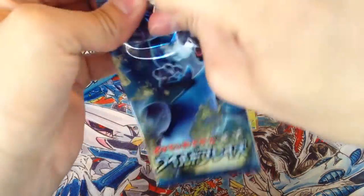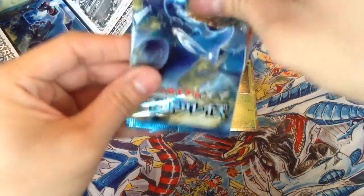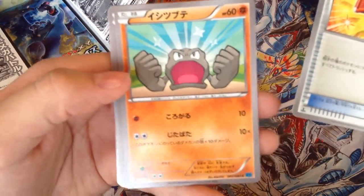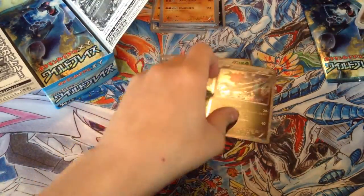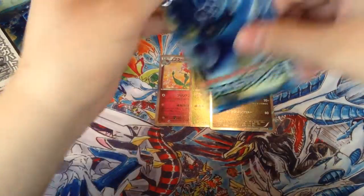I should have brought scissors. Sixth pack — we got a trainer card, Geodude, Stunktank, Skrelp, and a holo Dragalge. Very nice. I'm not really a fan of Dragalge that much — these aren't that great stat-wise.